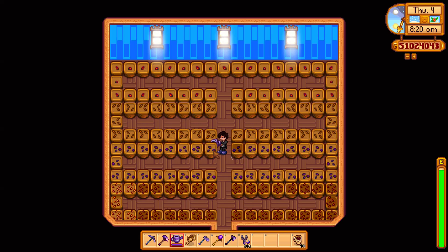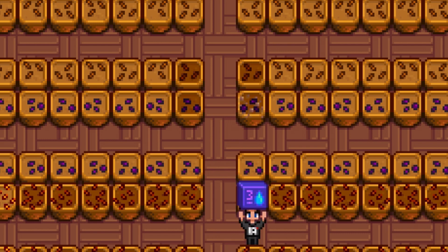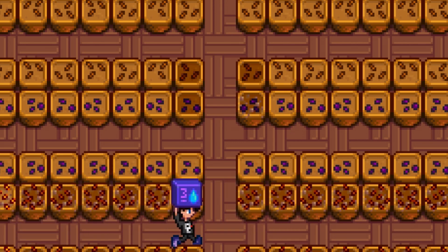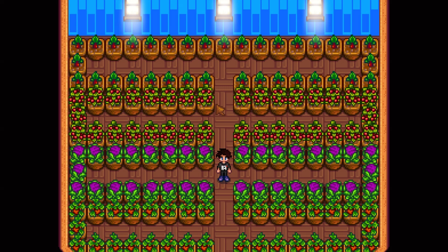You're probably wondering how these get watered — there is no way you're watering them with a can every day. You can't use sprinklers because of the space and the layout. Behold the mighty deluxe retaining soil. Simply placing this into the garden pots before planting the seeds will give you a 100% chance of watering the soil overnight. All you need to do is water once to get started, then sit back and watch your amazing crops grow.